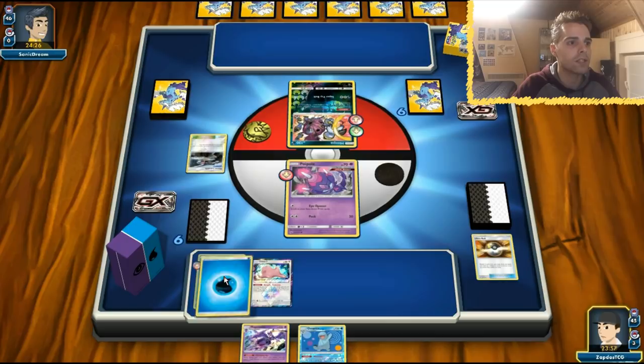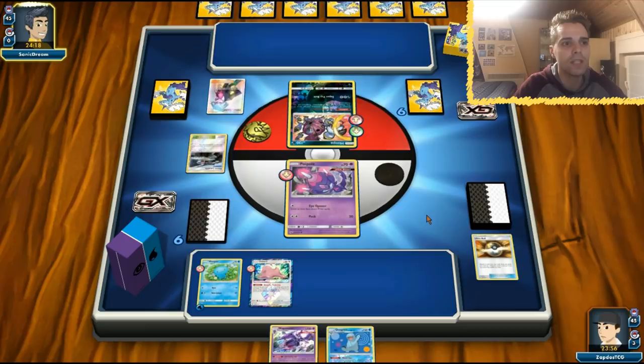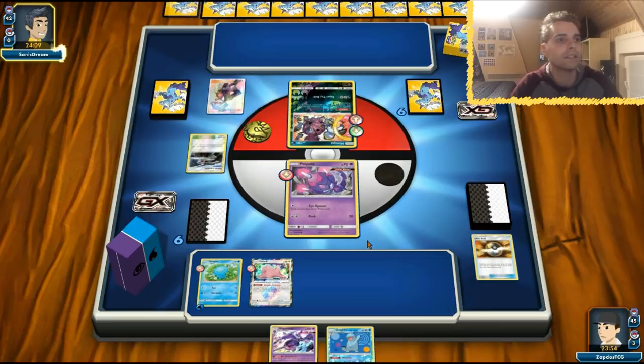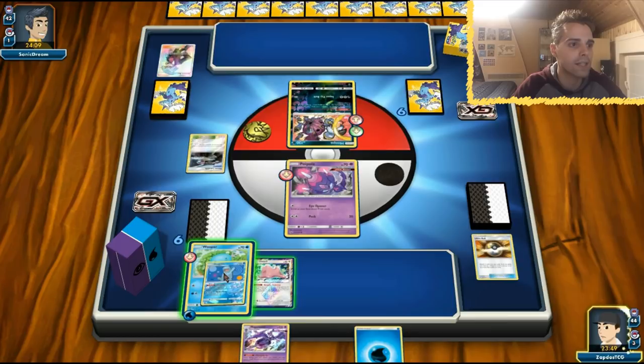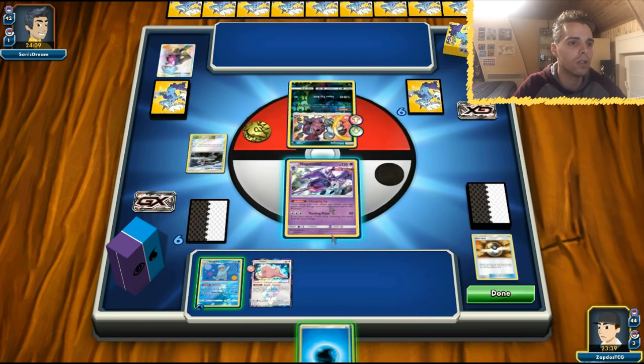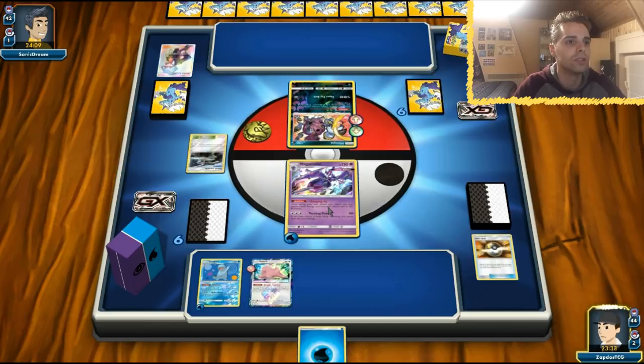We can also get energy to the Poipole immediately. The opponent uses Steven's Resolve — is this going to be a Hammers list? We now have Quagsire and Naganadel, so we can do some shenanigans. We're going to be two-shotting that Hoopa regardless, so let's go for the Charging Up. The deck relies on using Naganadel's ability, then using Washout to get that energy onto the Naganadel. We have an attachment of the turn too, and we'll be two-shotting it with Turning Point.